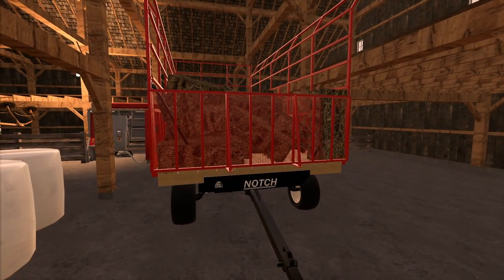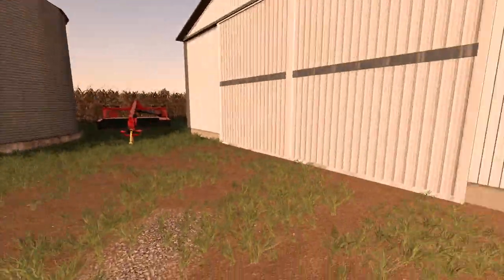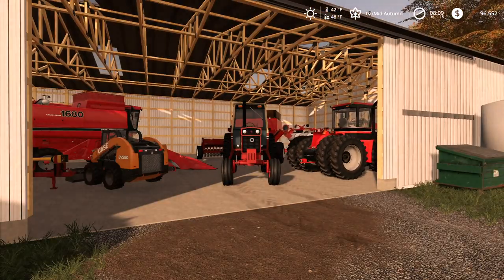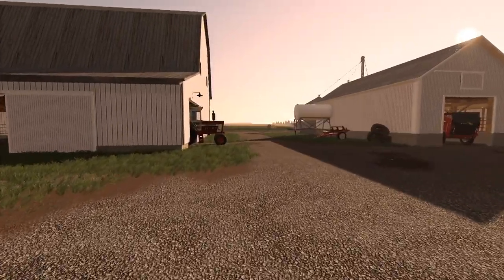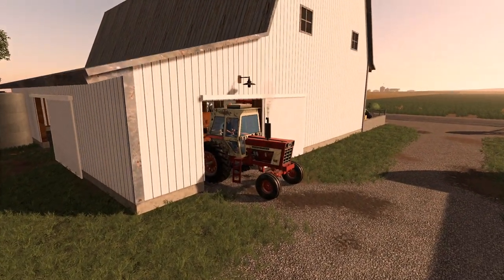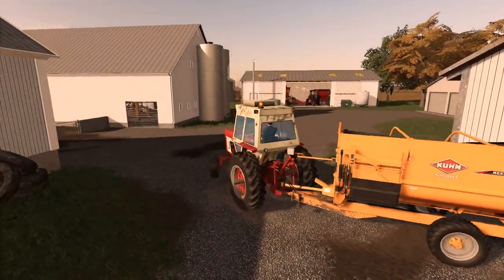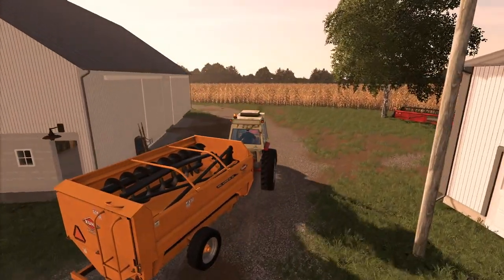Got the New Holland disc vine and wind rower back here. It's getting to be chore time — it's about 8 o'clock, yeah. Let's fire up this International — this is our feed tractor, a 966, 95 horsepower. We keep this hooked up to the feed wagon constantly. Let's get to feeding, bedding, and getting them some water — pretty easy tasks. I'll pull around here.